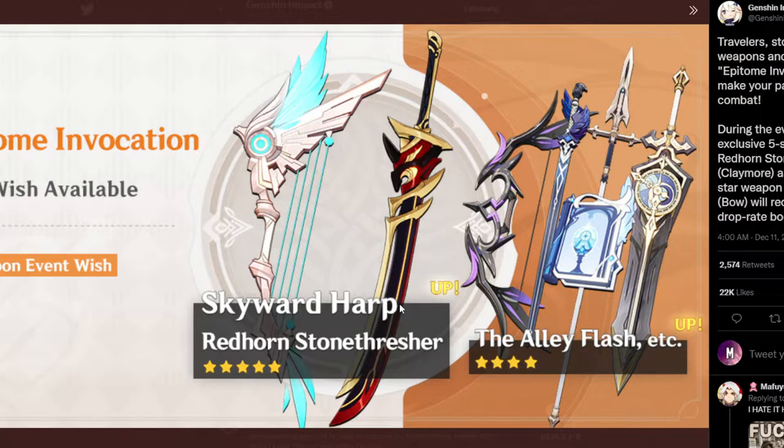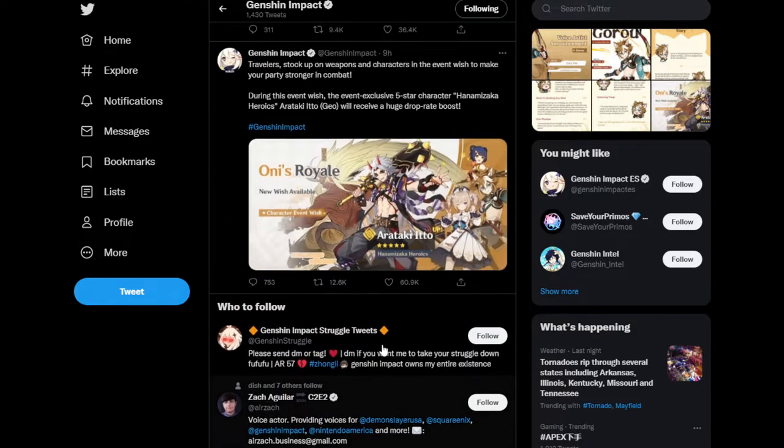There's the Alley Flash sword and what I think is the elemental mastery one — Sacrificial Fragments, or actually it might be energy recharge — and you've got the Favonius Lance, the Bell, and the Alley Hunter bow, the physical damage one. I think this is a very big skip on this weapon banner unless you're going for the Redhorn Stonethresher. The Alley Flash might be good for Kazuha, but the elemental mastery just kind of sucks on it. Jean might use it actually — that might be a good weapon for Jean.